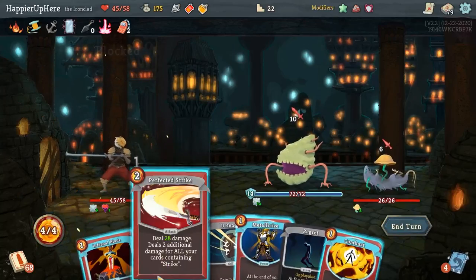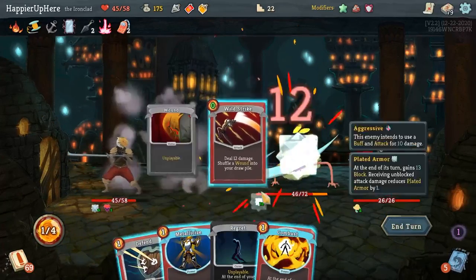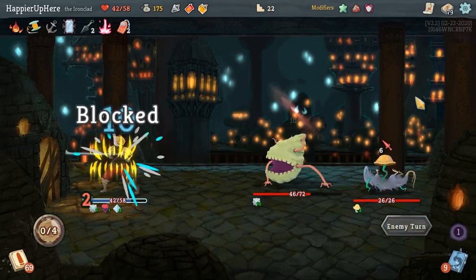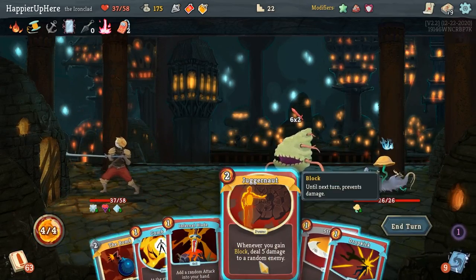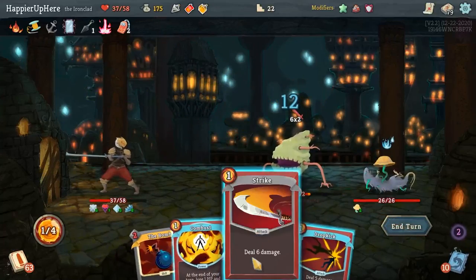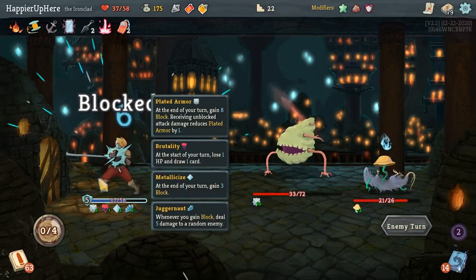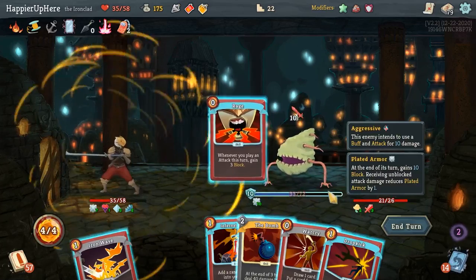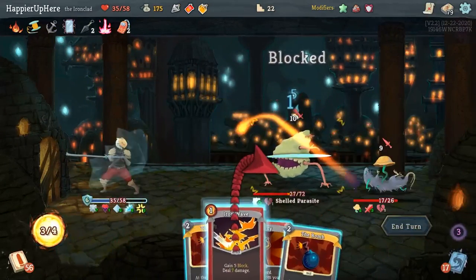16 incoming — there's a Perfected Strike. Infernal Blade gives me a Wall Strike. Let's do Metallicize. Another 12 incoming — do I want to do Juggernaut? Sure. Infernal Blade gives me Heavy Blade and then just a Strike. The Metallicize and Plated Armor combination triggered Juggernaut twice, which is good. Rage, Infernal Blade gives me Thunderclap — very nice. Dropkick, Iron Wave.